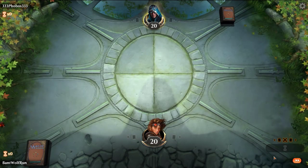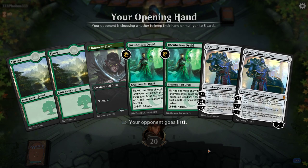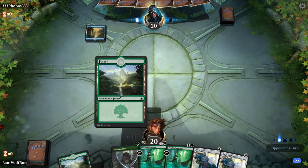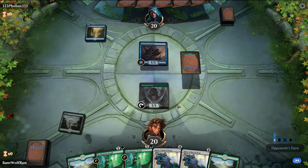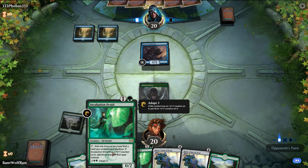Give it one more — I want to try to Banefire at least once. We'll keep this. So we can Incubation Druid into turn three Karn. Mono Blue is something we haven't seen in a while.